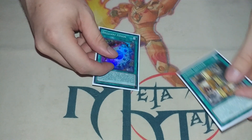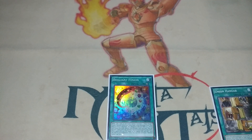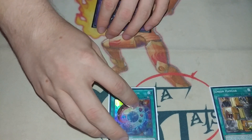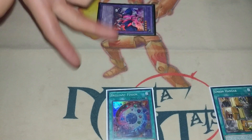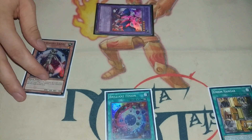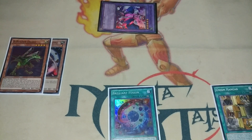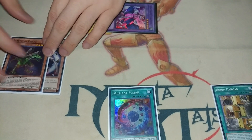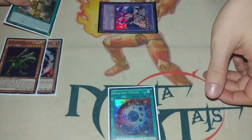So if you have Brilliant Fusion and Union Hanger, you activate Brilliant Fusion to summon Seraphonite — it's so hard fitting three zones on screen — sending whatever your Garnet is. I have Lazuli here, so I've got some spice in the ABC deck list, and then B-Buster Drake. So that's what you've got going on.